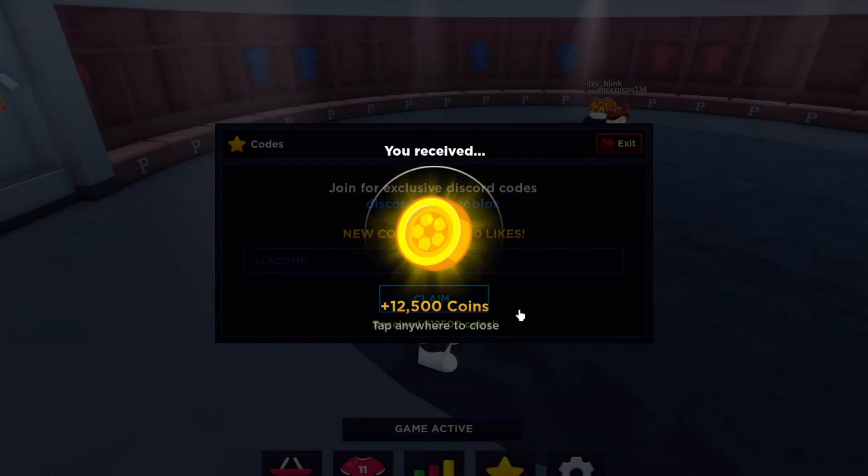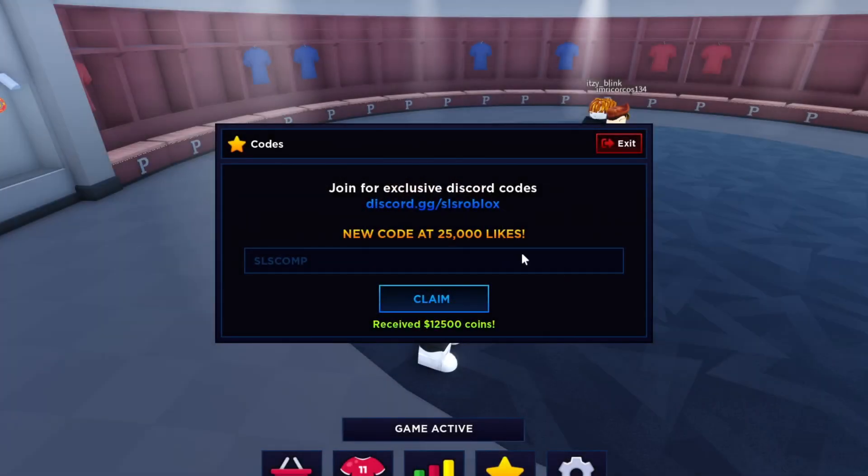I think it's only two working codes right now. If any new codes do come out I will update you guys, so make sure you subscribe and turn on notifications. The newest code being '25kLikes' is so fresh that the game still shows the banner saying 'new code at 25k likes' — they just hit 25k likes today or yesterday.